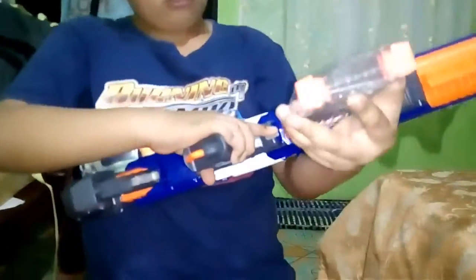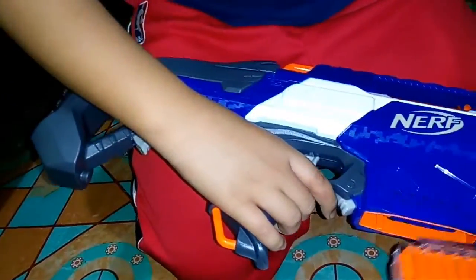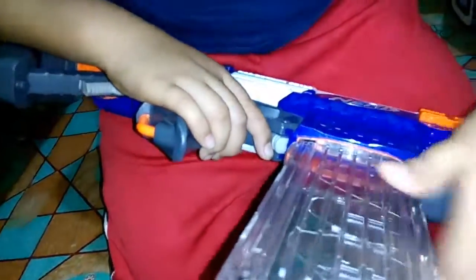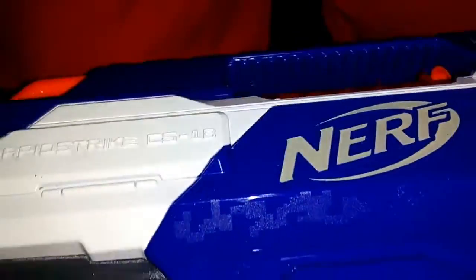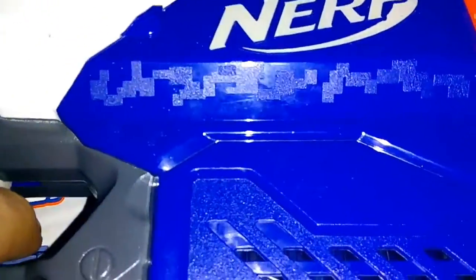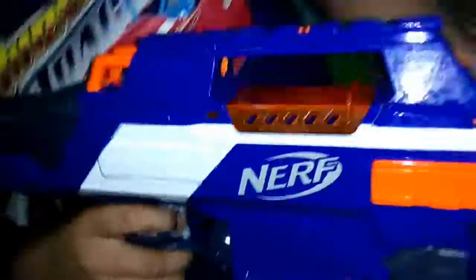So guys, I forgot to say that this freaking button right here is to release the clip — like that. But it's far to reach because my hand is too small. Just insert that and then fire! This is the acceleration trigger — you can hear the engines, like this. And then, in the access door, there's a pushing mechanism right there — you can see it there. So the darts will go through like this.